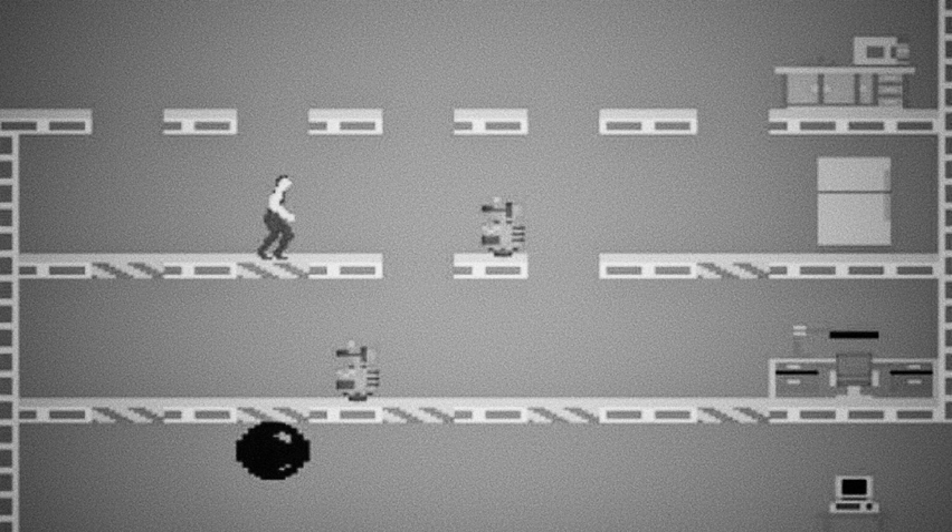Agility and strategy — because even if you managed to dodge a robot, you still had those rooms to deal with. The rooms themselves were like obstacle courses: platforms, ladders, and those infamous disappearing floors. One minute you're running along feeling good, the next you're plummeting into the abyss.